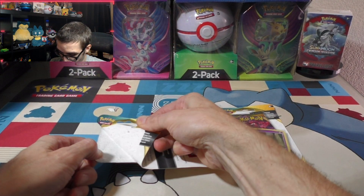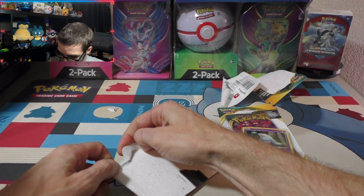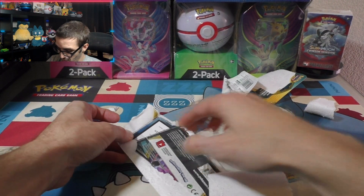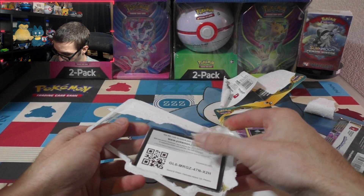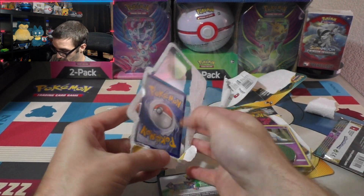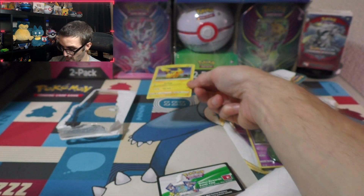Let's get the first one open, let's see what we get. These blisters are rather tough to open, bear with me here. I see a code card for y'all — get that right there. Let's get this promo out nice and gently. We got a lot of paper still there holding it in. There we are — the Pikachu promo.